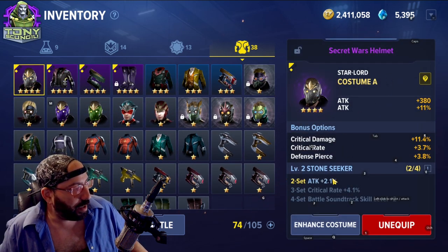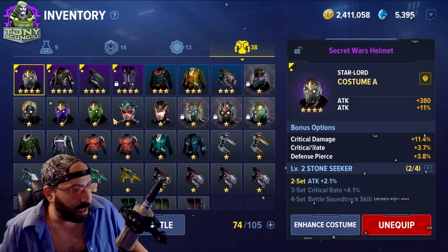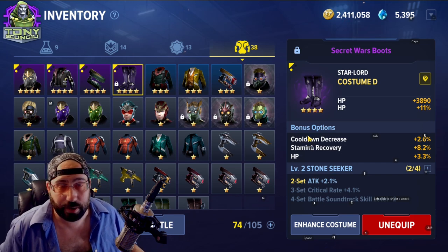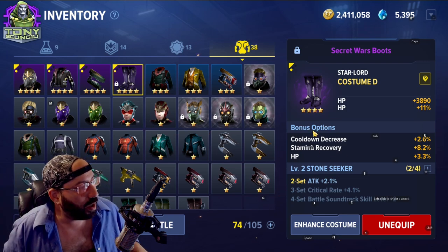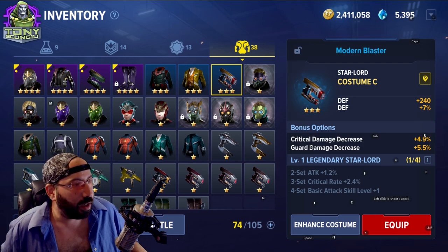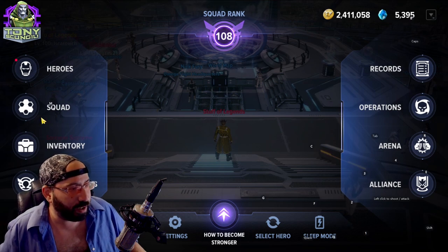The regional gear pieces — save these, do not spend these. Everything else is really just about itemization for your build. Sometimes you're going to end up with set bonuses you like; sometimes you'll end up with a two-set or two different two-sets. Ultimately the biggest thing you want to look for on all your gear is the rolls on the gear. Every time you rank up the gear — same rules, one through five, different colors — every time you get a higher roll it rolls a new stat for bonus options.